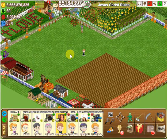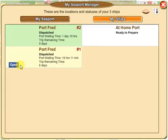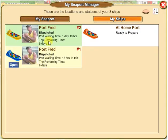I have three cargo ships. I'm going to come down to my toolbox on the left where it shows the seaport manager and click on that. I've got two ships out — my yellow ship is at Port Fred and it's been sitting there for one day and ten hours, and my blue ship has been sitting there fifteen hours and eleven minutes. If no one ever comes to send it on, it'll take six days for that ship to come back.